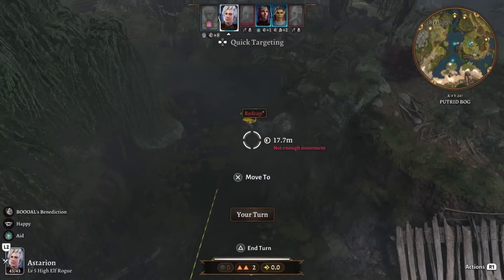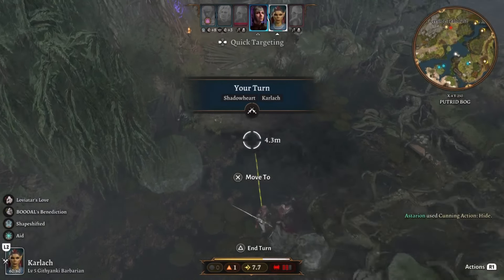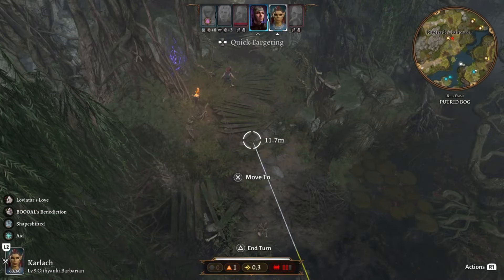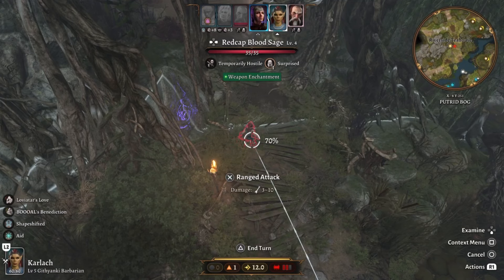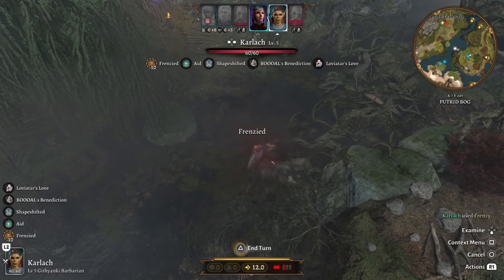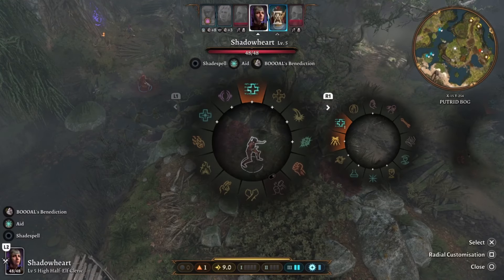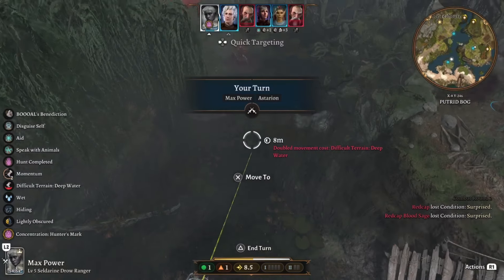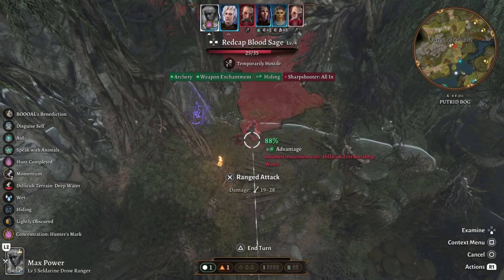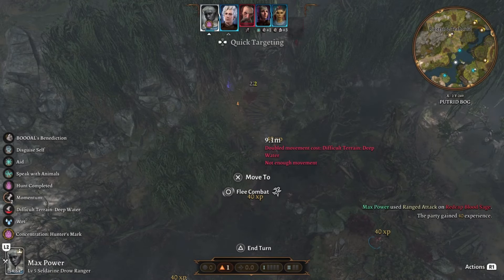Everybody else — the trouble is they're a bit far away from this guy, so they'll have to move in closer. Can Karlaq hit him with the Giant Breaker pull? Not a lot of damage but we wounded him a little. This is back before I respecced Karlaq into a fighter — this is when she was still a barbarian so she can still frenzy. This footage is a little from before where my current playthrough is at, but I just want the red caps out of the way. It didn't really make sense to make a short 5-minute video on taking out red caps, so I thought I'd save the footage for when we were going to take out Auntie Ethel properly.